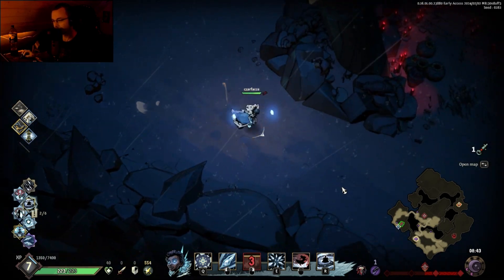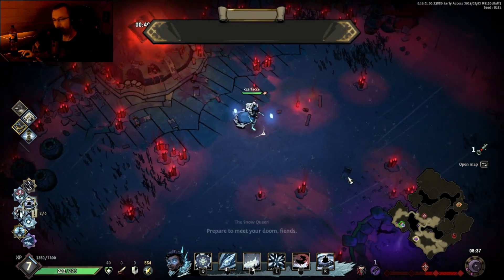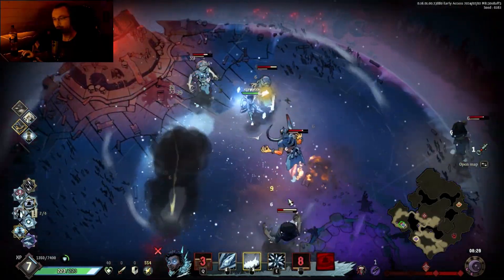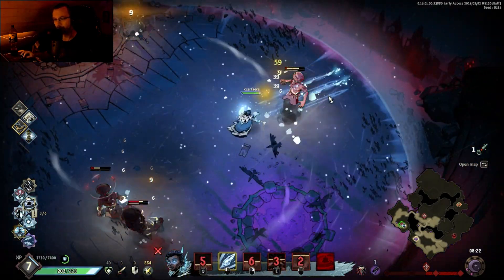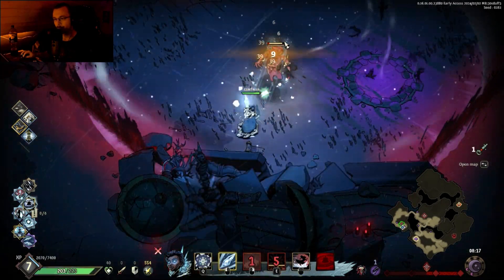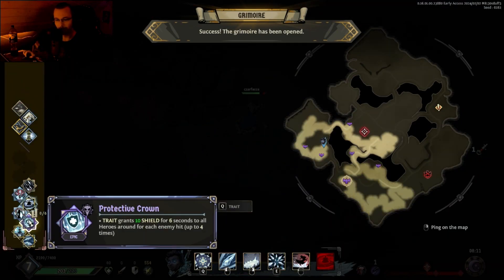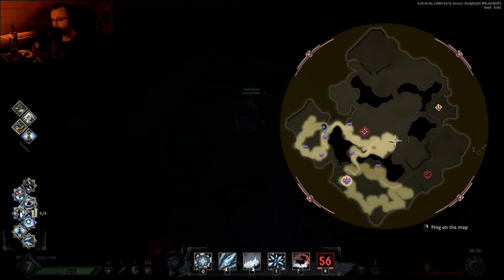Let's get that Hailstorm upgrade. I'm gonna use my ultimate here — go in the middle so we hit everyone accordingly. Go with the drive-by. Shatter — get the heat, get the shield. Love to see it. We didn't get Hailstorm in the upgrade, but we actually got an upgrade for Protective Crown.